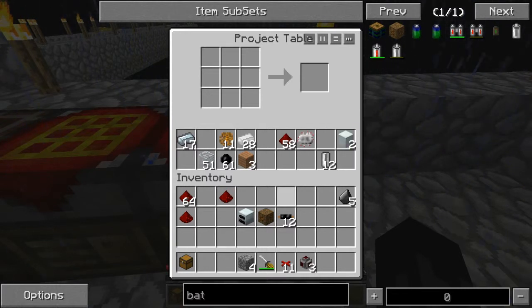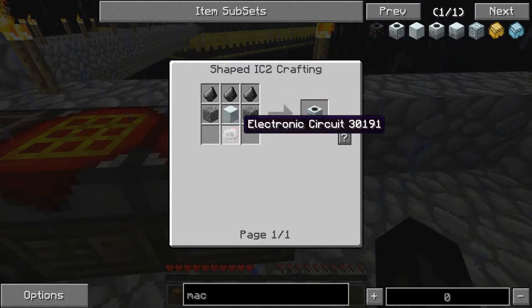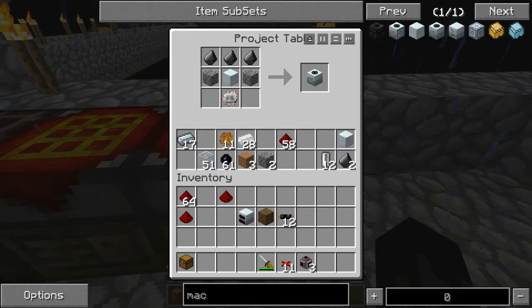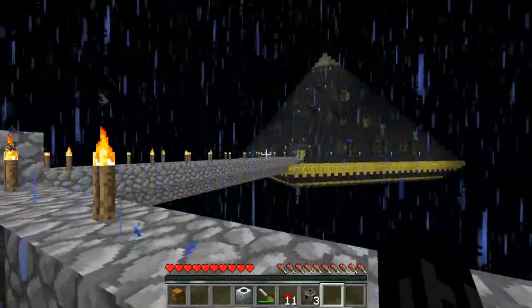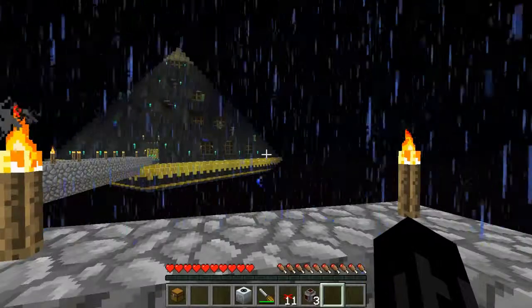I'm going to build a macerator first so I can macerate the gold and get back our philosopher's stone. So let's do that - machine block, already have the circuit I think, and cobble. There we go. I think I'll keep the power generation kind of over in this area because we're going to end up having to run some cabling all the way over there, but we're not going to run that just yet anyway.